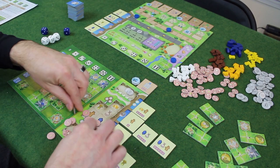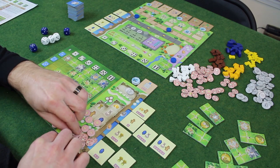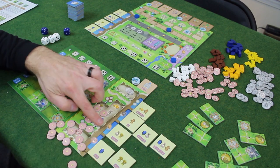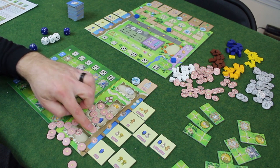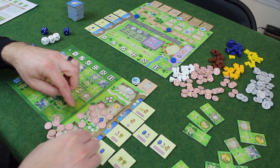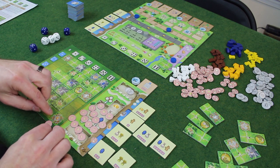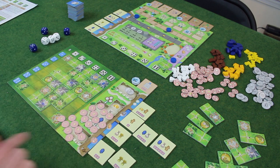Let's see what my final score is. Flipping these happy faces over. So: thirty, thirty-three, thirty-six, thirty-nine, forty, fifty, sixty, sixty-three, sixty-four, sixty-five, sixty-six points.